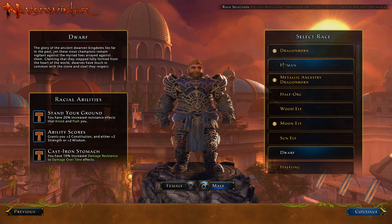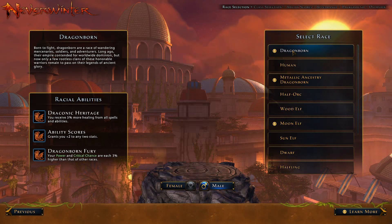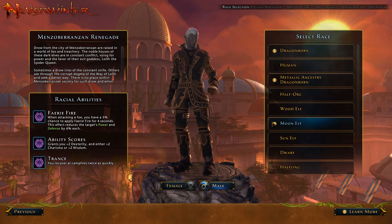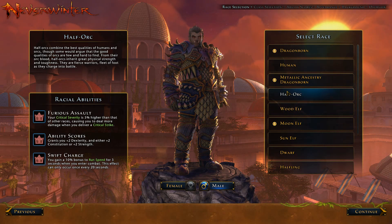So let's see our races. We have Human — higher defenses, any ability score is plus two, gaining a heroic feat point at 10, 15, and 20. Now you can buy Dragonborn, Metallic Ancestry Dragonborn, and the Moon Elves — they're all paid, as well as the Renegade. You've got Half-Orc: critical severity is 5% higher than other races, causing you to deal more damage when you deliver critical strikes. Grants two Dex and either two Con or two Strength, and you get Swift Charge.